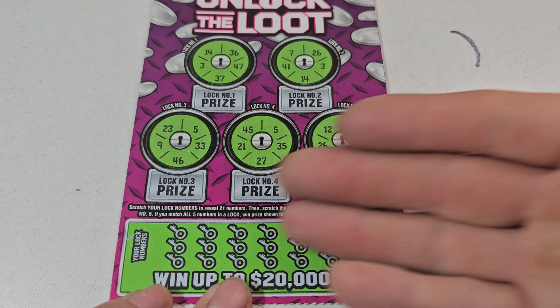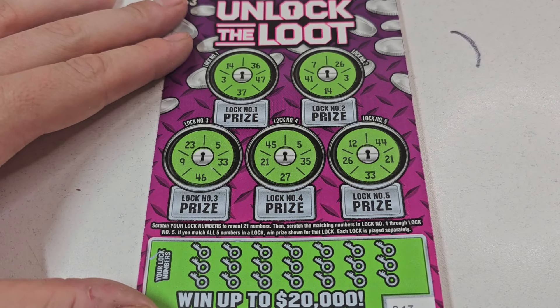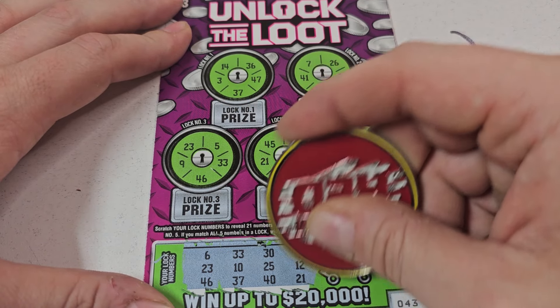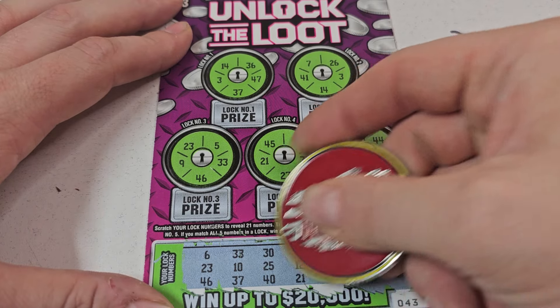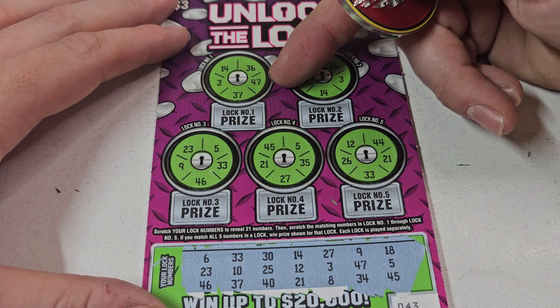All right, on the Unlock the Loot we just got to reveal the numbers — pretty simple. I'll use this coin; always deciding what coin I want to use. All right: 14, yep; 3, yep; 37, yeah; 47, yeah.